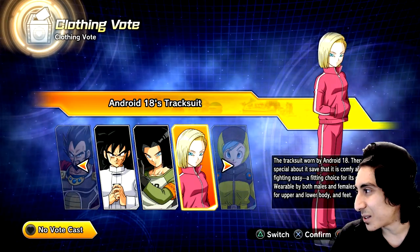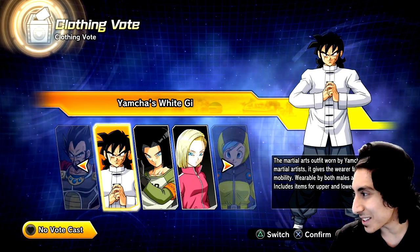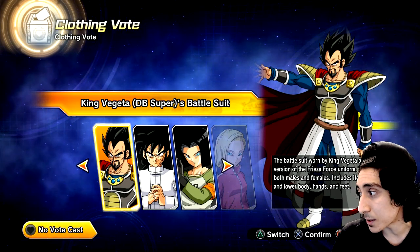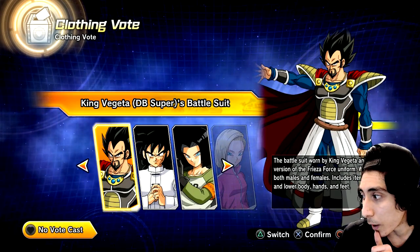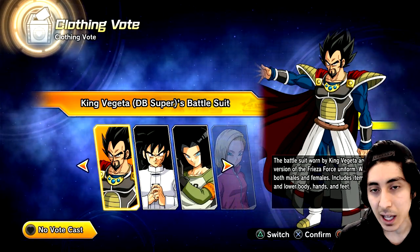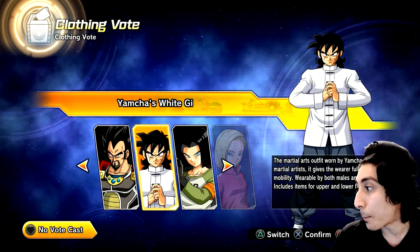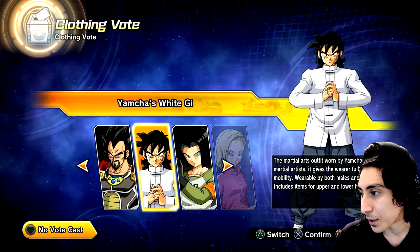Android 17's outfit is really cool too — I'm just surprised we never got that. The Android 18 tracksuit is very meh — a pink tracksuit, it is what it is. Yamcha's outfit just looks like something really basic. Reading the description for King Vegeta's DBS battle suit: the battle suit worn by King Vegeta, a custom version of the Frieza Force uniform, wearable by both males and females, includes items for upper body, lower body, hands, and feet — so it's a full set.